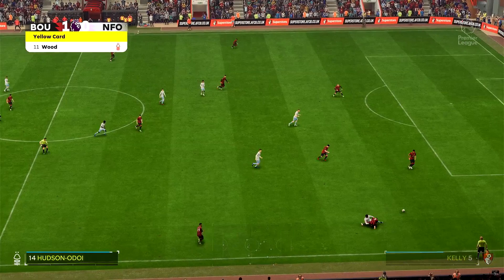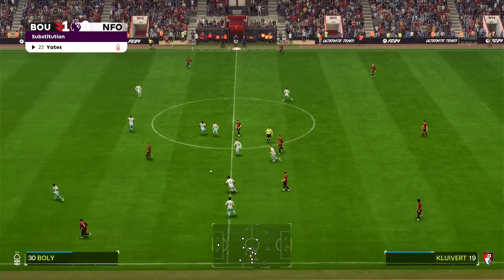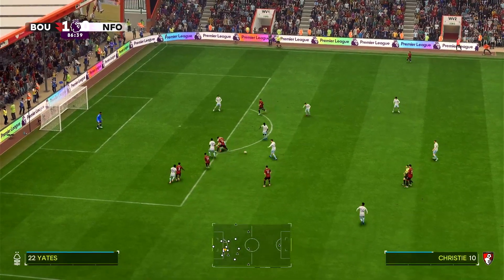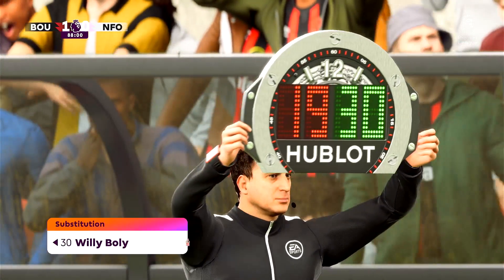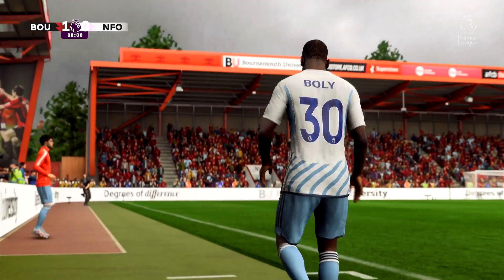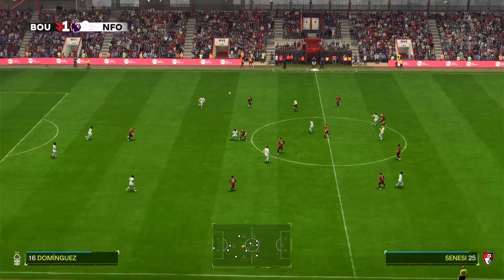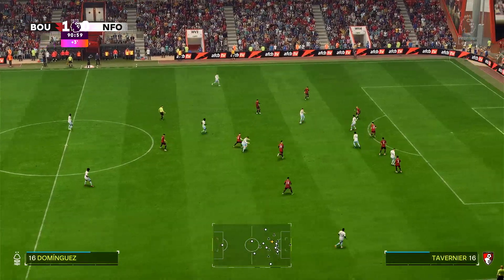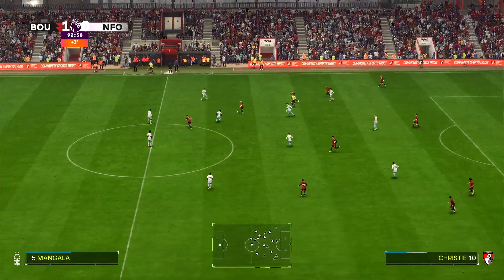Can these substitutions lift Nottingham Forest and get them a goal to salvage a point? A point doesn't really suit either team but Forest would take one at this point, while Bournemouth would really like to hold on to this lead. Kluivert, Kerkes pulls it back to Solanke, into Christie — good defending, but they get it back. Christie — long shot, skied. Near-Kate comes on. Turner floats it forward, headed down by Bournemouth but Forest regain possession. Gibbs-White back to Yates — dispossessed, and that might be the last opportunity for Forest.